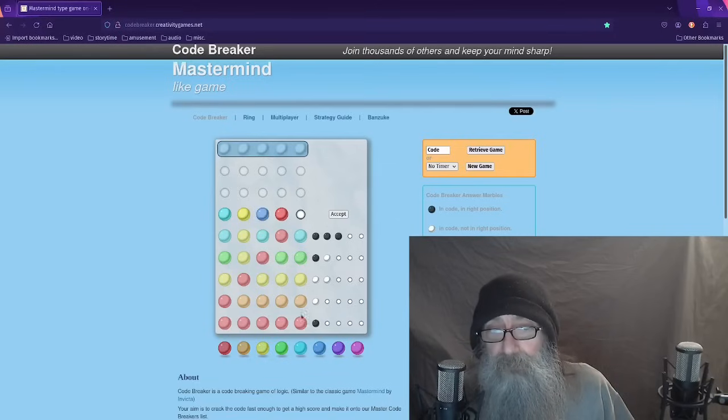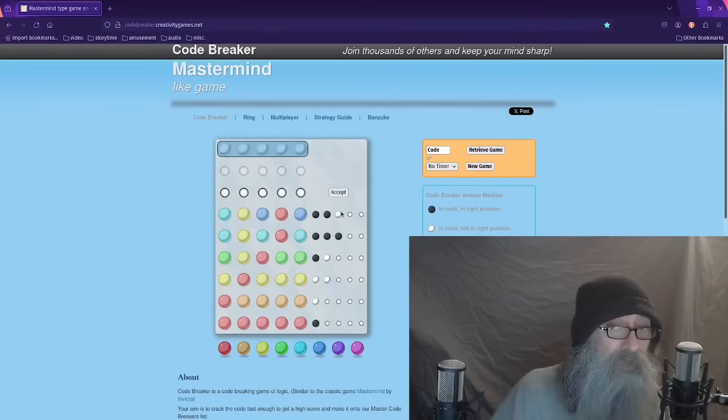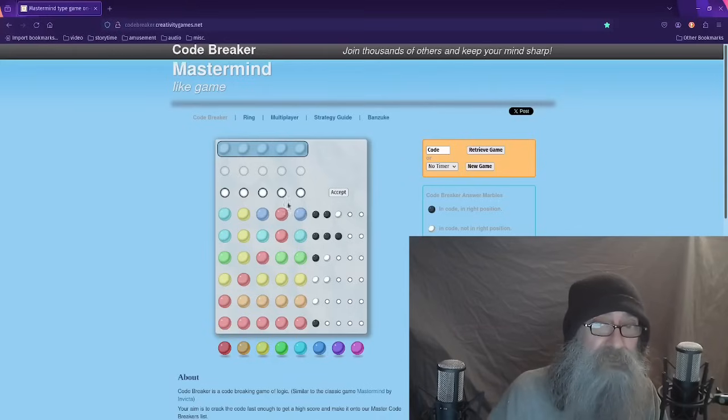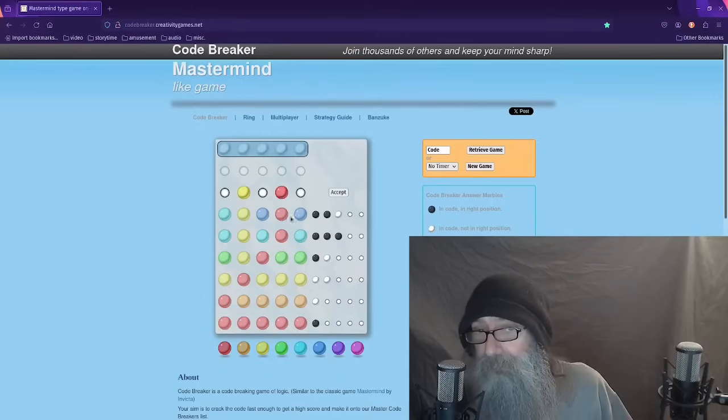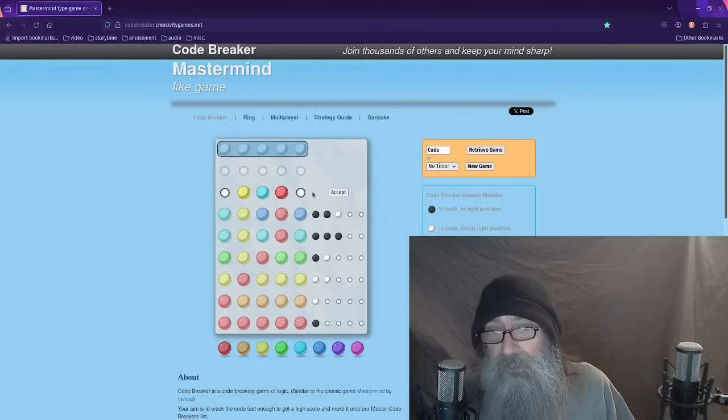We know yellow and red are there for good now — we've solved their positions. Now I'm going to introduce the dark blue. I've got three scoring pegs only, which means dark blue is not in the puzzle. We know about yellow and red — they're for sure already placed. We know light blue is in it, but this white marble indicates it's not in the right spot yet.